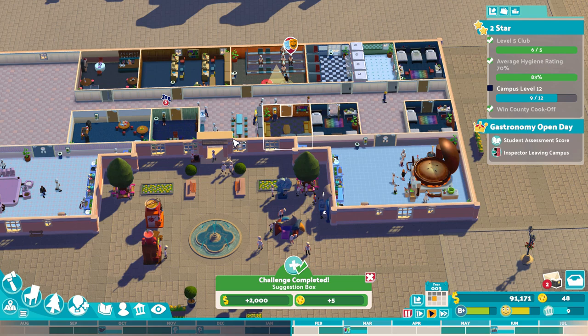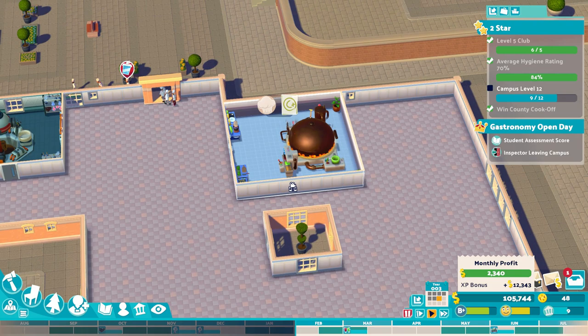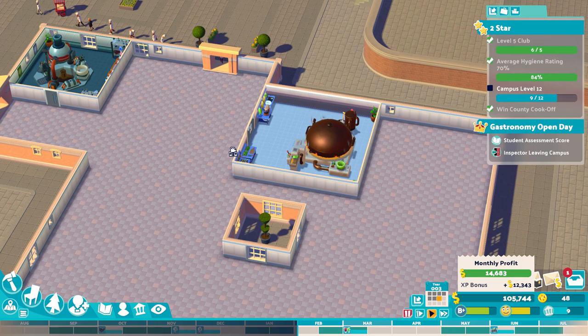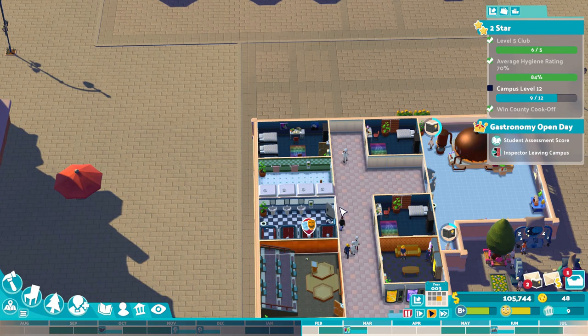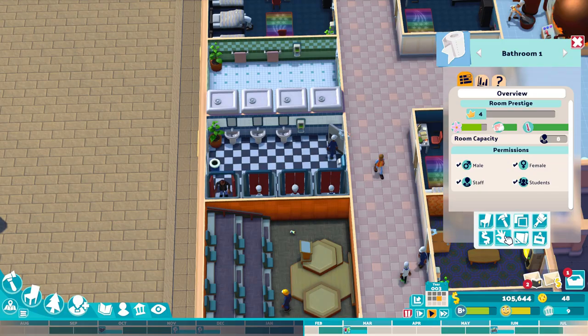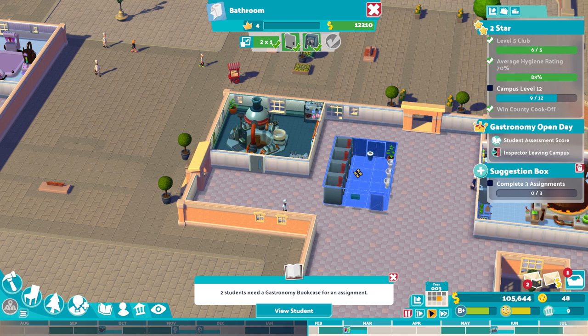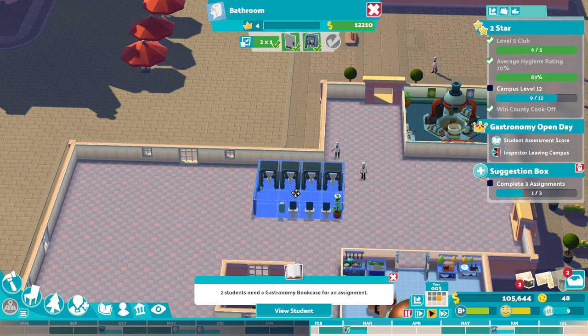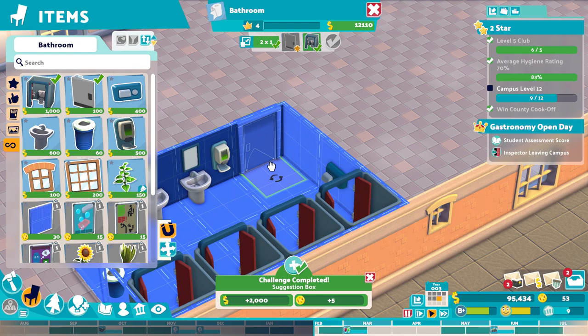I don't know exactly how I want everything laid out in here yet, so it's just gonna be weird for a bit until I figure that out. I don't even think I need to add more dorms quite yet, but students shouldn't have to travel too far for a bathroom. Let me go ahead and complete three assignments — oh yeah, that's not even a good spot for a bathroom. I'm just gonna put it here for now.